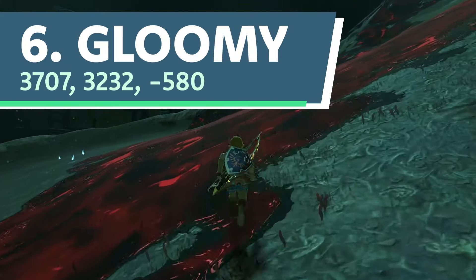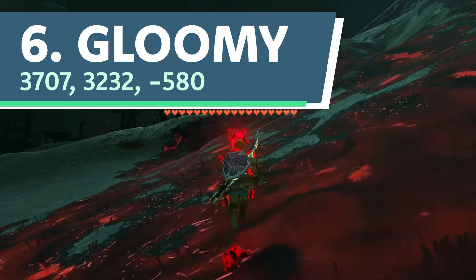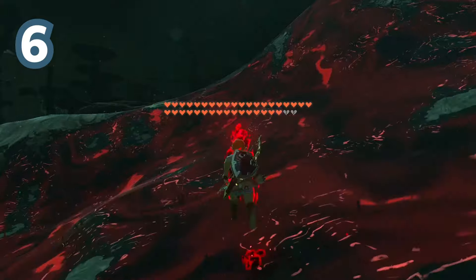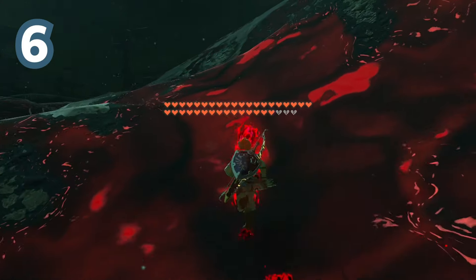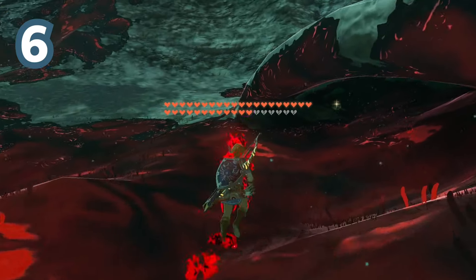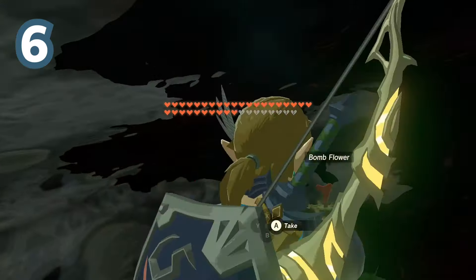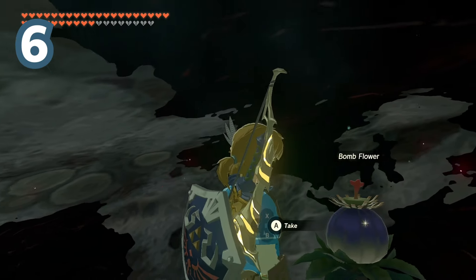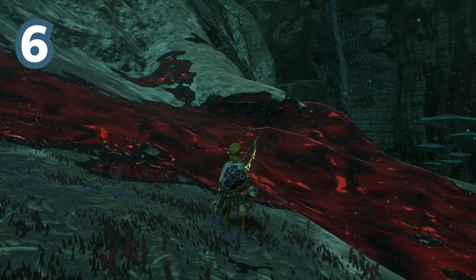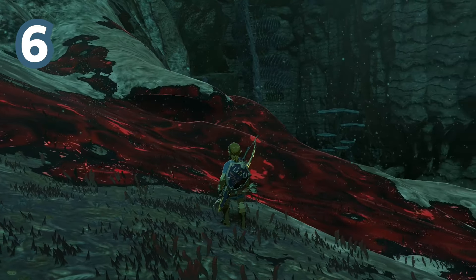Number 6. Nicknamed Gloomy because of its location in the middle of a sea of gloom, this bombflower is located in the depths below Deep Akalae, and tucked inside a small crevice in the ground that is very easy to miss, thanks to it being almost completely covered in gloom both inside and out. Since most people prefer to avoid the gloom, this bombflower managed to find one of the best hiding spots in all of Hyrule.